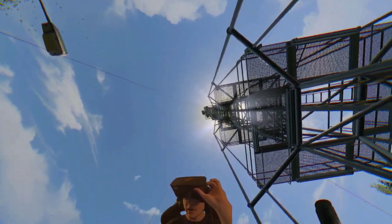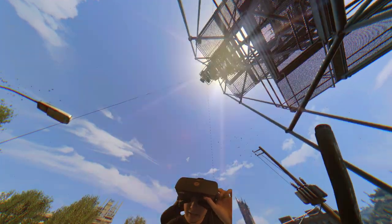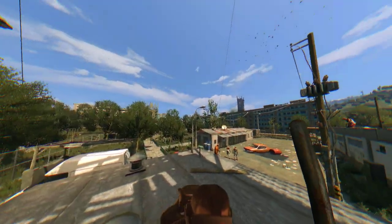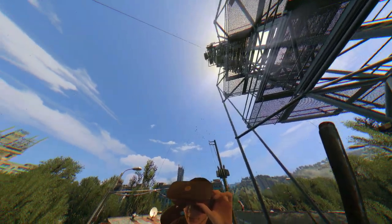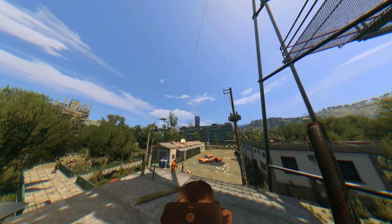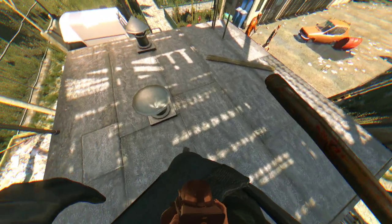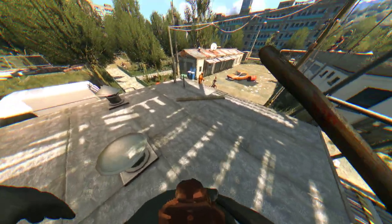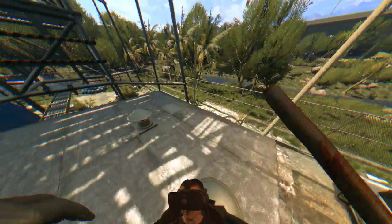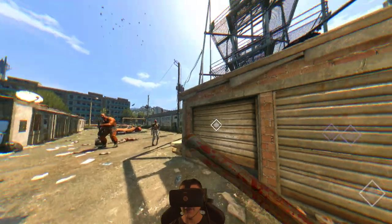Alright folks, here we go, Dying Light Part 4. I'm sorry, I'm a dumbass. In Part 3, you see me try to climb this tower continuously. I actually don't have to climb the tower, I have to go in this building down here. So here we go, hopefully you enjoy. I also boosted the saturation and sharpening, and hopefully that FOV fix I did fixed some stuff. We're about to find out in this playthrough.